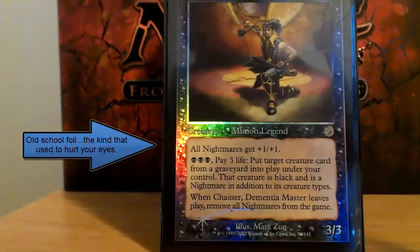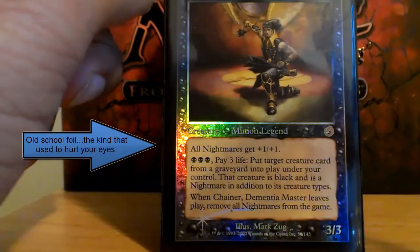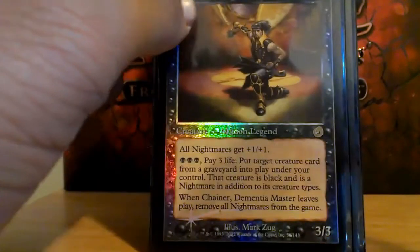Welcome to LIFM. This is my Chainer Dementia Master EDH deck. It's a reanimation deck with a sub-focus on life gain and life loss.